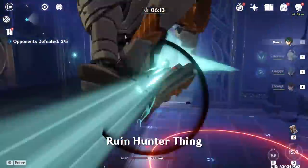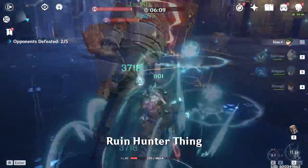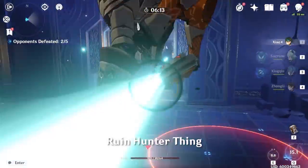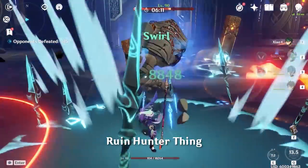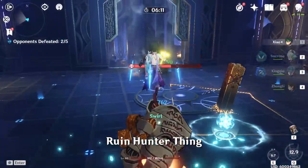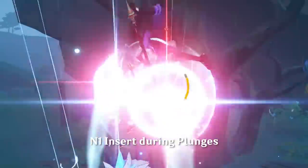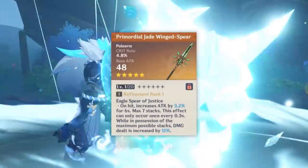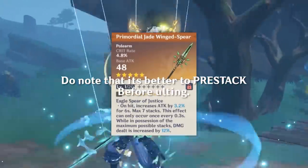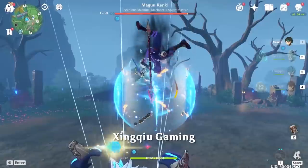You can also jump and follow it with an elemental skill to hit enemies in midair and then knock them back down to the ground. If you do this, be sure to wait a little bit after your elemental skill before you plunge, as this allows you to land the plunge right after they land on the ground. Also, in the middle of a plunge you can fit in a very quick normal attack — this costs almost no time and is basically free damage, so you should always be doing this. It also lets you stack the Jade Winged Spear faster if you are using that polearm.